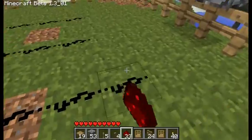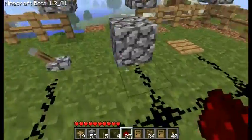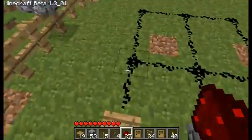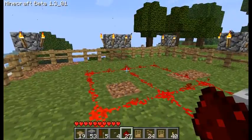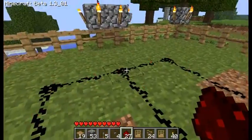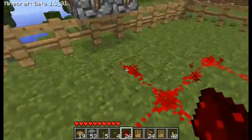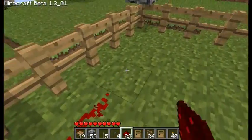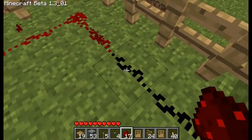You can connect these any way you wish and it'll all light up from one. You can extend redstone up to 16 pieces and as you can see, as it gets closer to 16 it becomes less bright. It becomes less bright and as you keep going it'll get less and less until it hits black, which means it's not powered on anymore.